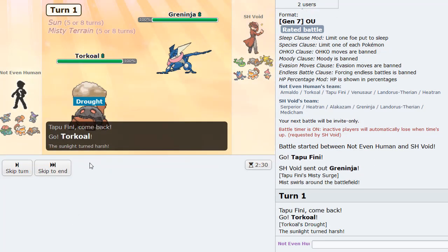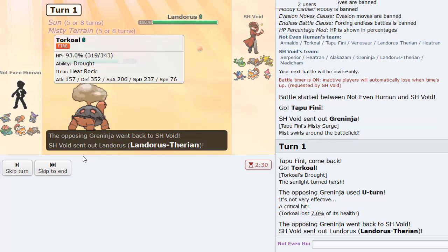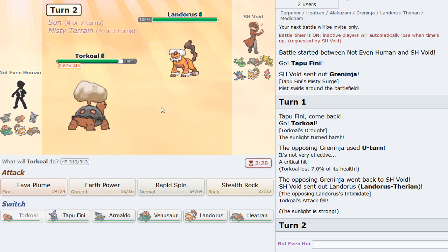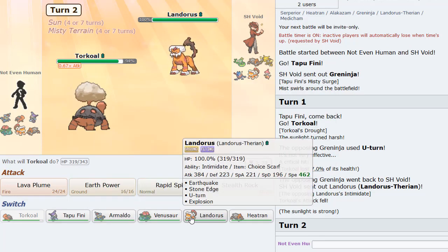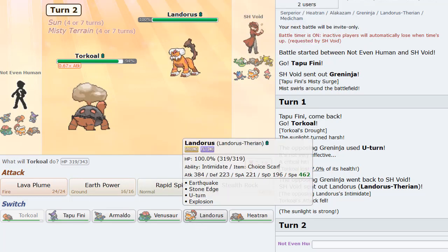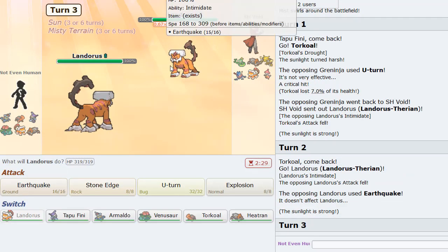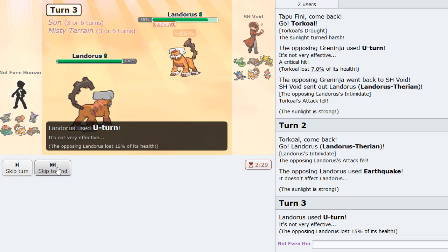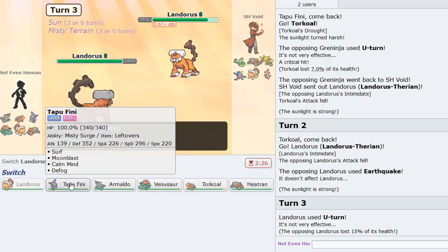He actually reveals U-turn — non-Protean U-turn. He brings in Lando, and I can probably switch into my own Lando-T. I don't know which one has Rocks, his Lando or his Heatran. I go into my Lando here, he tries to Earthquake — he's definitely not locked in. I can switch out here.